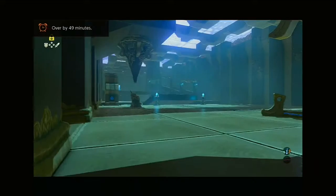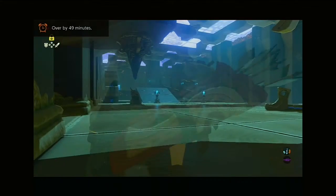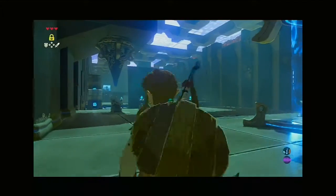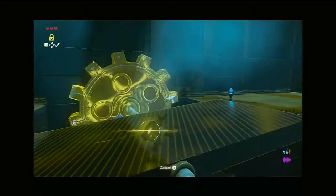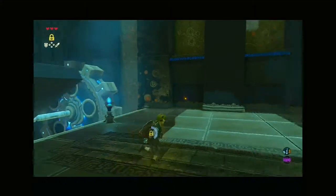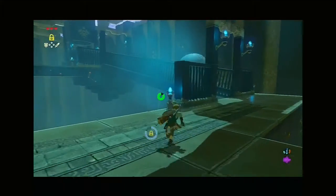Welcome back everybody. Today we're gonna start off where we left off last time, which is the stasis trial. This is our fourth shrine so we're almost done with that part. First you want to use stasis so you can go across and just undo that, but you don't have to — it runs out of time anyways. You want to come over here.